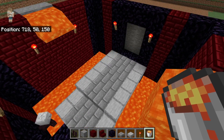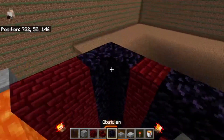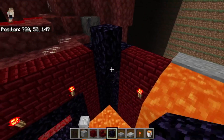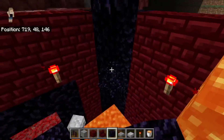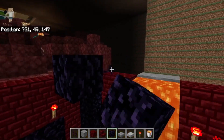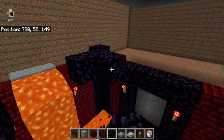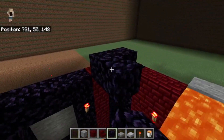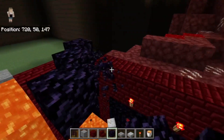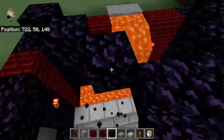Now we'll have to do the roof. First of all, from each corner of the roof just have an obsidian in each corner — pretty simple to start. Then just keep doing diagonals to the obsidian: do two more on that side first, two more on this side, two more on this side, two more on this side. We should have four left in the middle — just fill in those four, all obsidian.